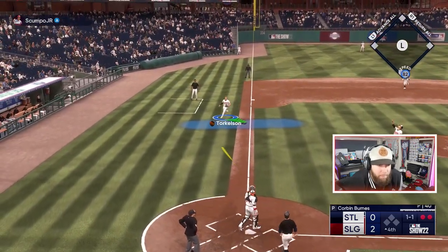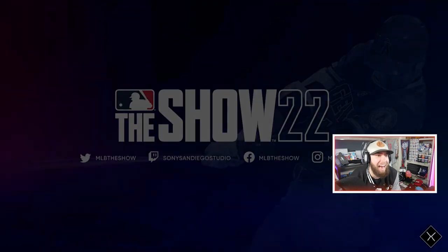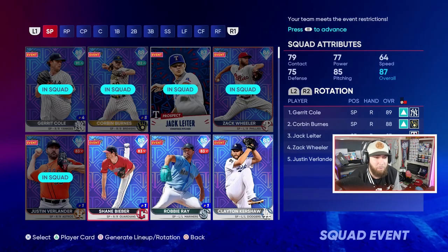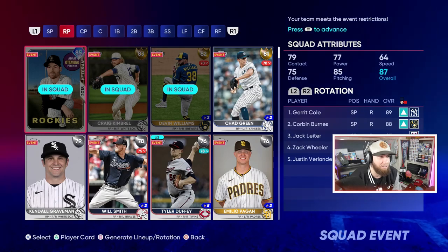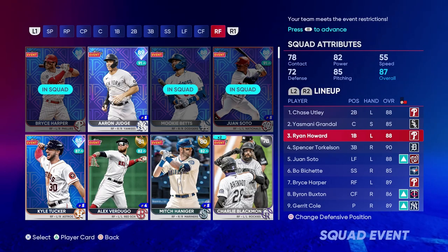He quit — with Ryan Howard in the box! I have got to play a second game. We're gonna jump into an events game. Let me forfeit this — a three-inning event game means if the person quits we can still get some at-bats and be quicker with it.